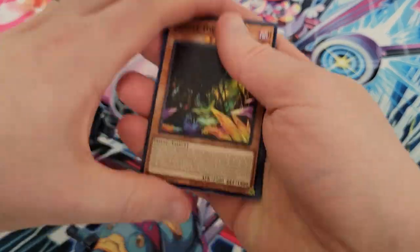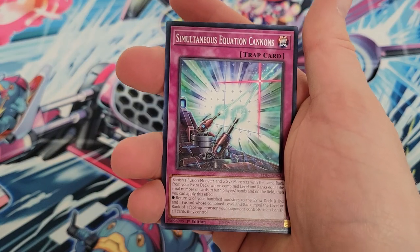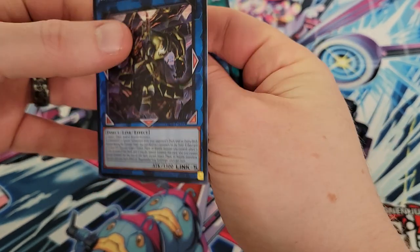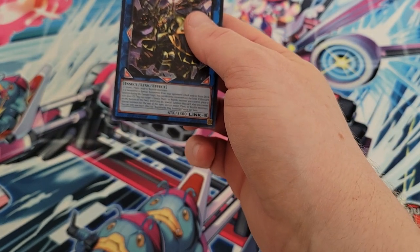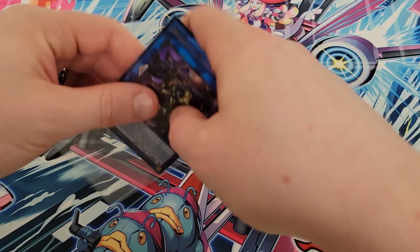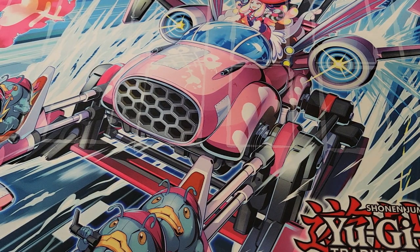We haven't had a quarter century hit that wasn't guaranteed since Archfiend Christia, so we're hoping to get one. We've got Refrain the Melodious Songstress, Simultaneous Equation Cannons. We've got back-to-back Ultras — Ragnarika the Stag Sovereign, Link 5. This is a big Ultra Rare for the set, very powerful card for what it's worth. So I'm going to grab a sleeve for this one. Good Ultra Rare. Good Link 5 there. Has pretty good effects.